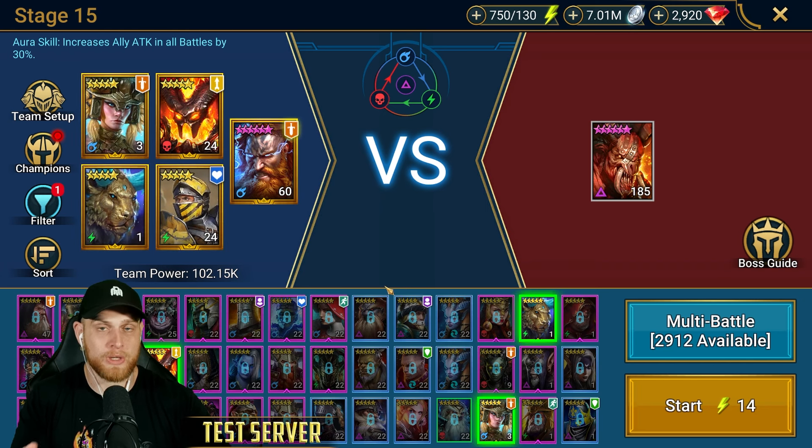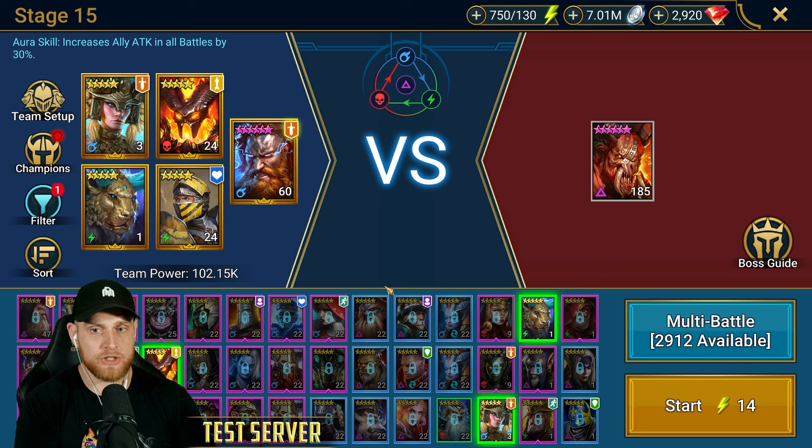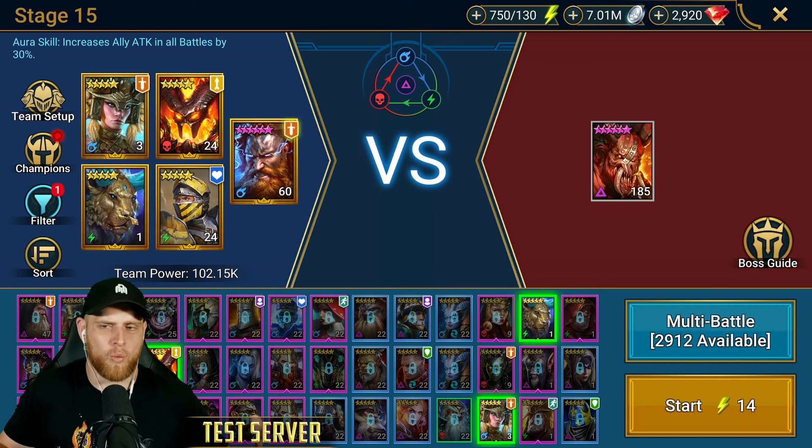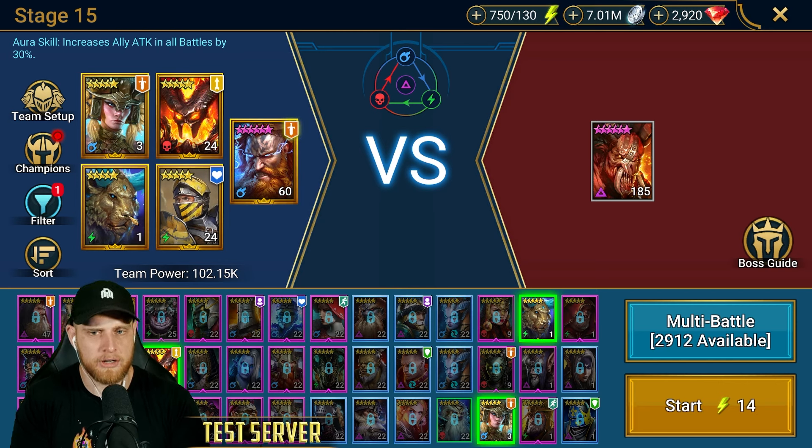Say we have four champions who we actually want to use in content — we want their masteries, we want to build them. For example, if those were Trunda, Odin, Freya, and Tauras, all like level one five-star champions, I would just come in here, let Thor solo Minotaur, with all these champions having no gear on ideally so they never get a turn. And while they're doing this, they're going to be getting a split of the experience.